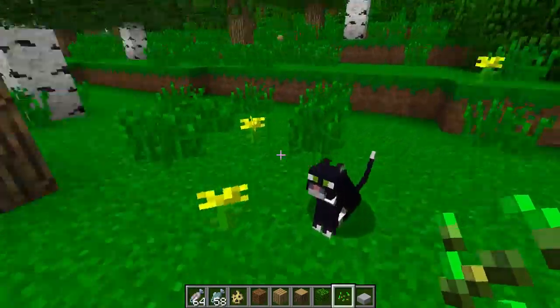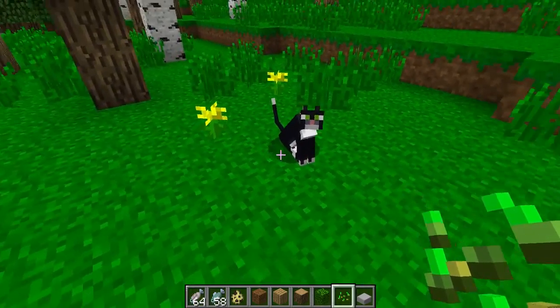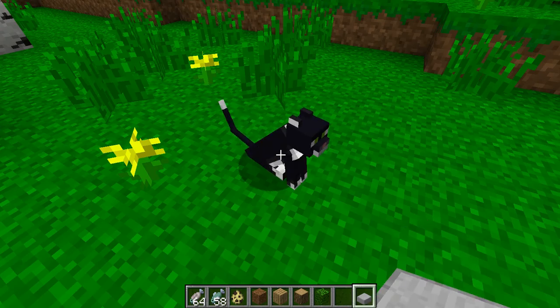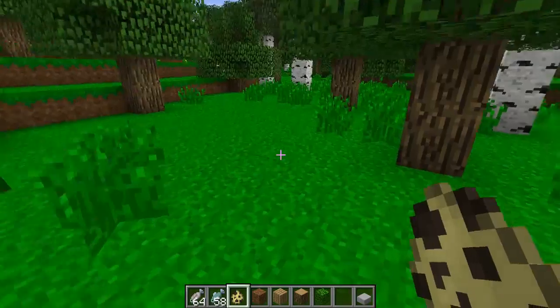But I did just now find a bug with the cats. If you try to make them stand up with just touching them with your hand, you can't do that — you have to be holding a block. I don't know if that's a bug, or if it's meant to be that way.